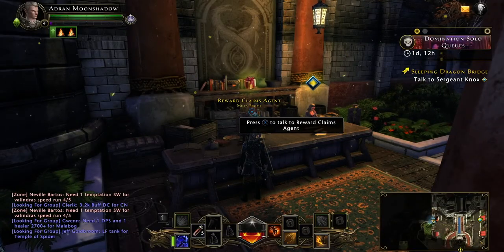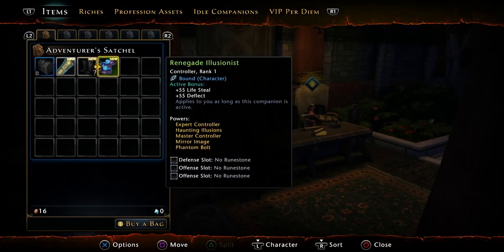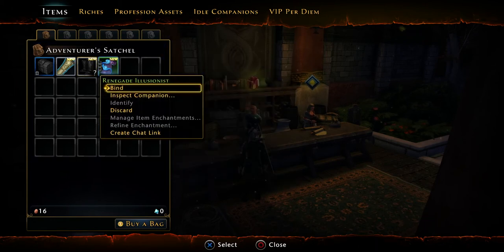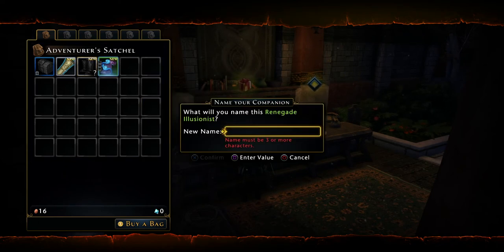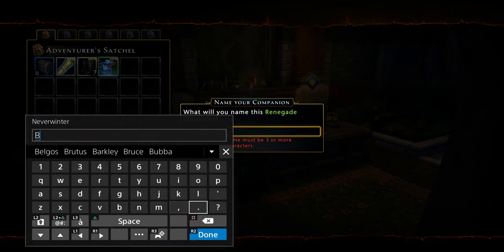Then go into your inventory. On the PS4 you hold down L1 and press the left button. And now you'll see here's the renegade illusionist. So you hit Options and Bind. If you want to use him as a companion you don't have to — you could sell him, somebody might buy him on the market, you can buy and sell stuff from other players. But I recommend using him because he's pretty good. And then you can give him a name. Let's just make it quick — I'll just name him Bob. I suggest something cooler, but that'll do for now.